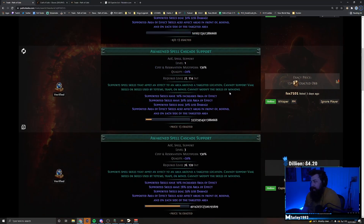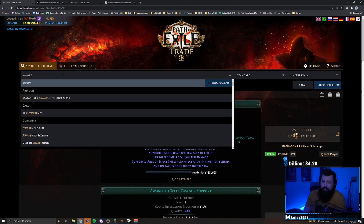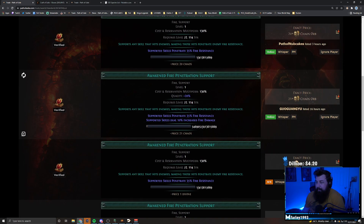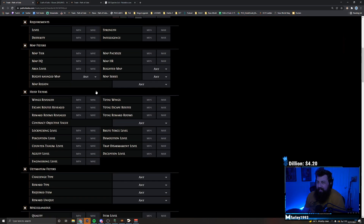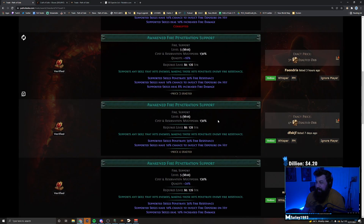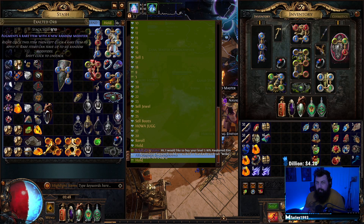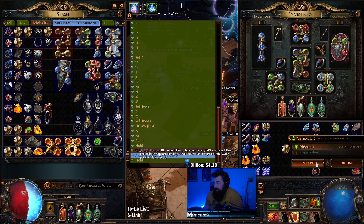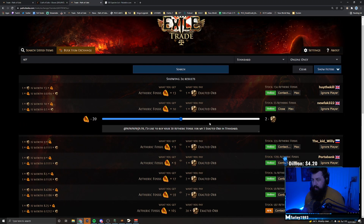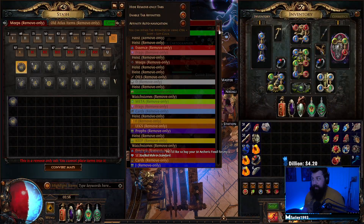I don't feel like recoloring my stuff. They need awakened fire penetration. That's poggers — only three exalts. Let me get one of these too. I don't have etheric fossils and I don't really have too many fossils in general.